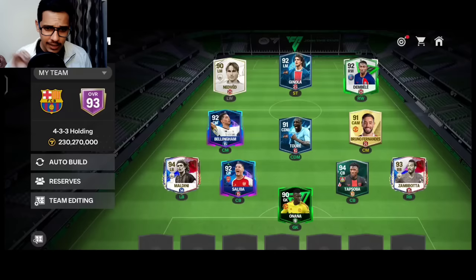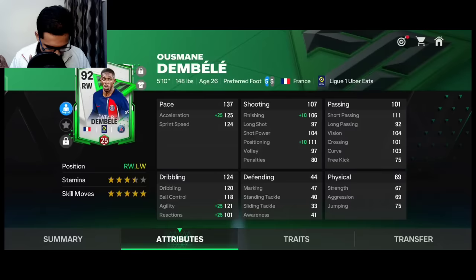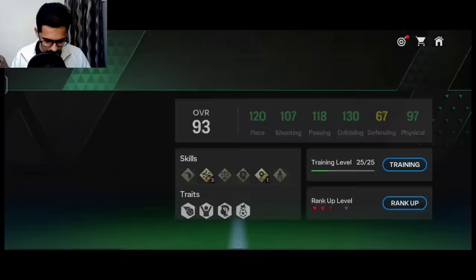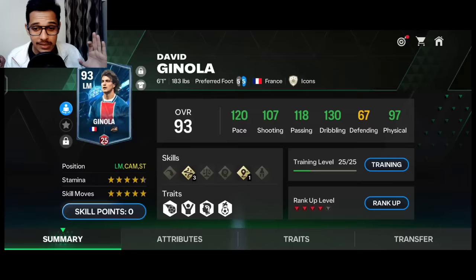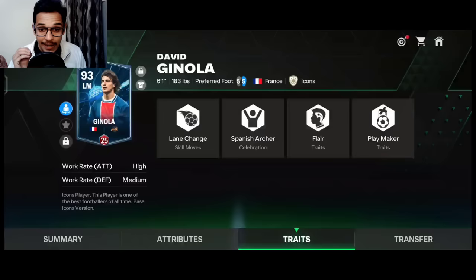For right wing, Ousmane Dembele - his dribbling is key, and crucially he has five-star weak foot, so he can strike from tight angles with both feet. For striker, under 40-50 million coins no one can touch Ginola. Fernando Torres has a weak foot problem, Colomani misses with his weak foot, and Isaac has agility issues. Ginola is the complete package - 6'1", physically strong, playmaker trait, exceptional passing, and pinpoint through balls.